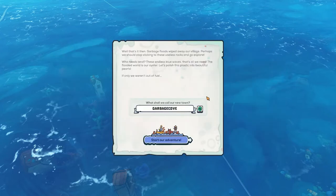Garbage floods wiped away our village. Perhaps we should stop sticking to these useless rocks and go explore. Who needs land? These endless blue waters, that's all we need. The flooded world is our oyster. Let's polish this plastic into beautiful pearls — if only we weren't out of fuel. What should we call our new town? How about Arctic Camp? Sure. Let's start an adventure.